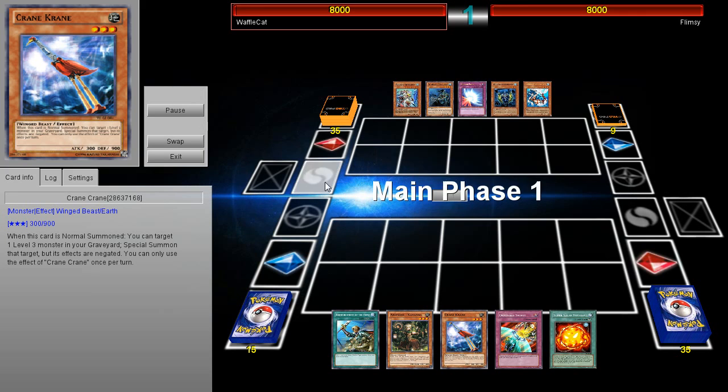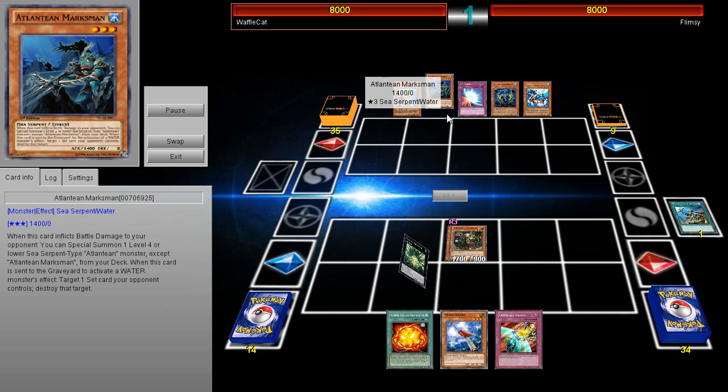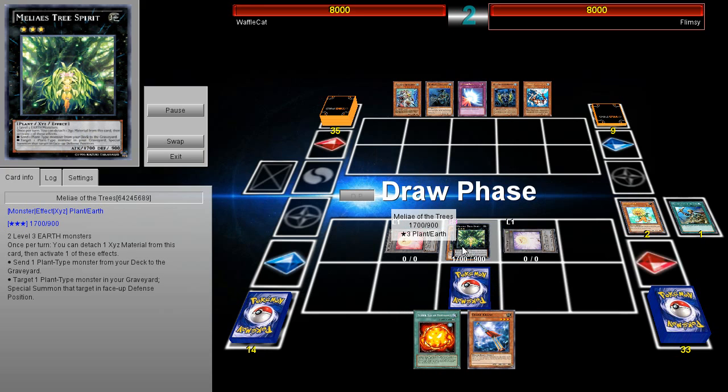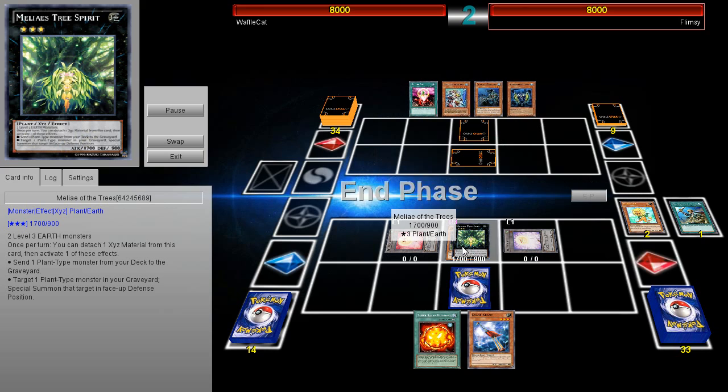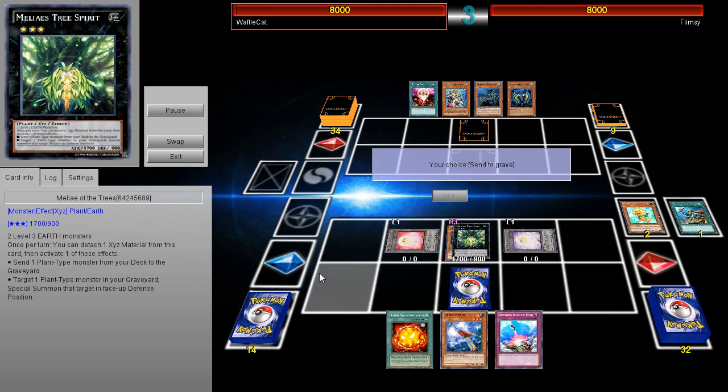What is up guys? I got a pretty awesome replay of Auro Mages facing off against some Mermel Atlanteans. This guy maybe has the better idea of just mixing Plant Synchro with Auro Mages rather than just playing Pure Auro Mages, because I don't think Pure Auro Mages as of right now with just their four monsters can really stand alone as an archetype.